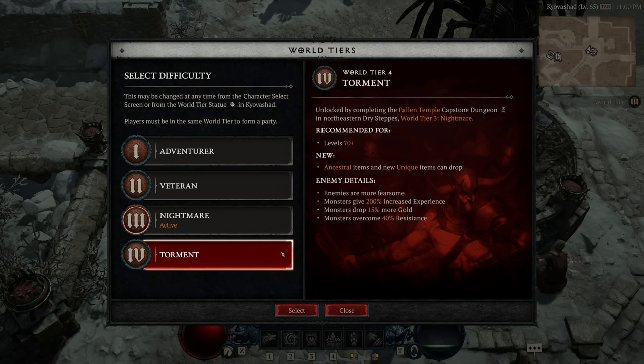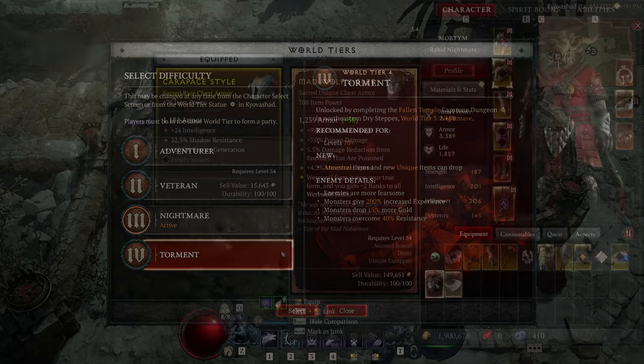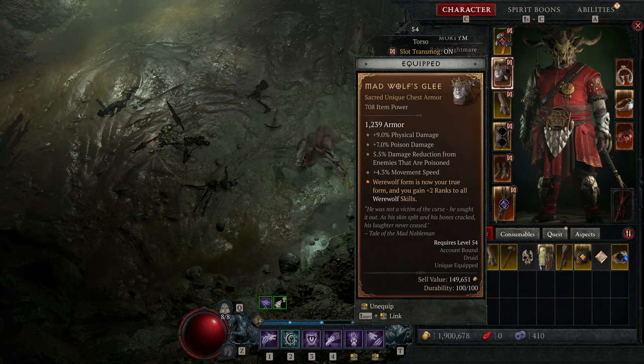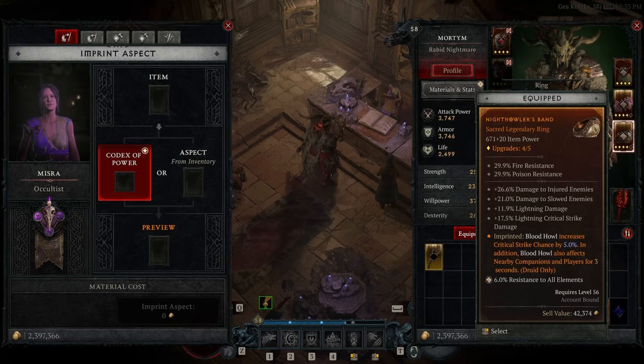World tiers 3 and 4 also bring enhanced loot — unique items and higher item tiers. On nightmare we can start picking up sacred items, and on torment, ancestral items, which are higher item-level versions of existing gear, similar to what Diablo 2 did. These higher tiers also introduce new unique items with set bonuses, better quality gear in general, and increased experience to help streamline the leveling process.